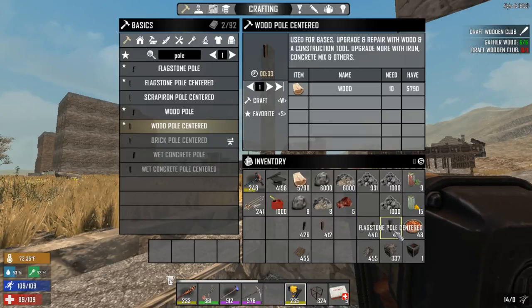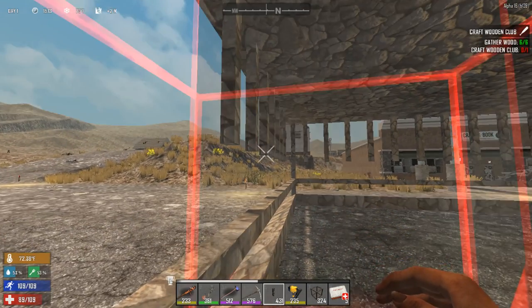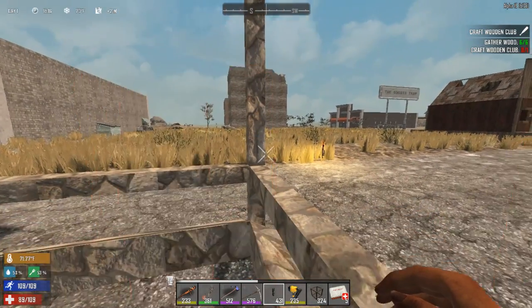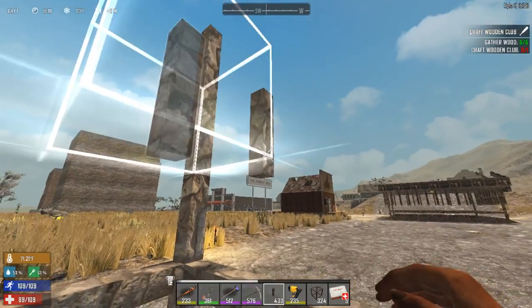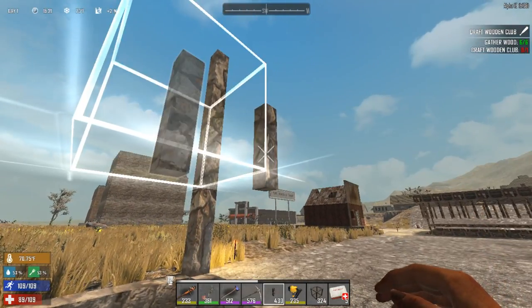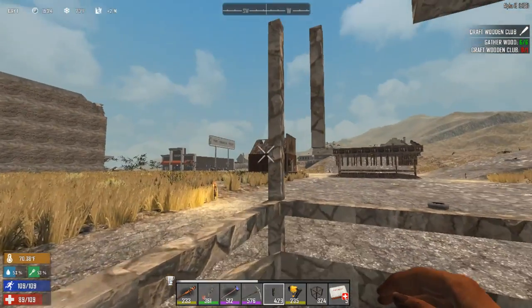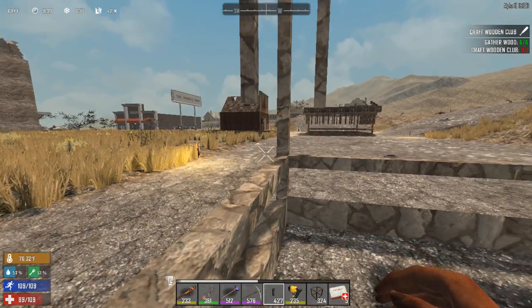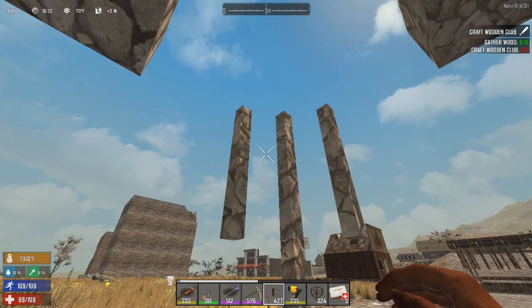Now get the flagstone pole centered. You're going to target your corner post and place it. You can't place it down here — you're placing it here. Even though it looks like it's floating, it's actually being supported, because this is a block and this is a block — the appearance that it's floating is just an illusion. For this direction, target the corner post and lay that down. Then lay these across.